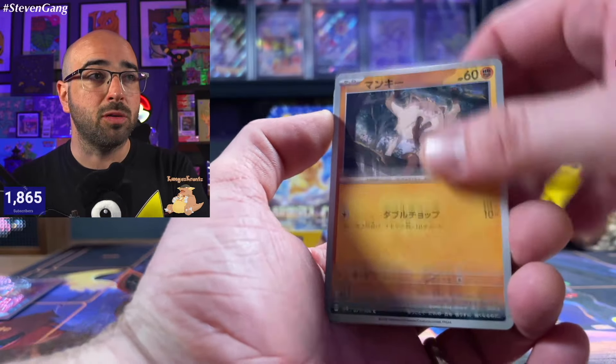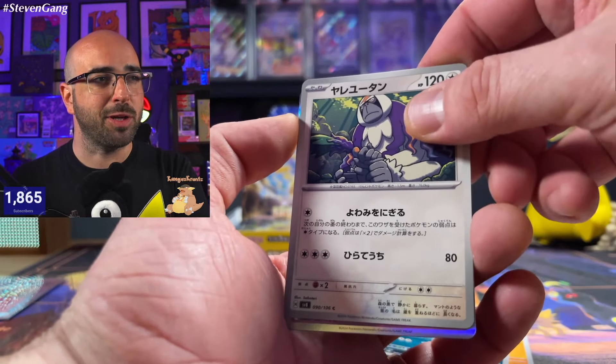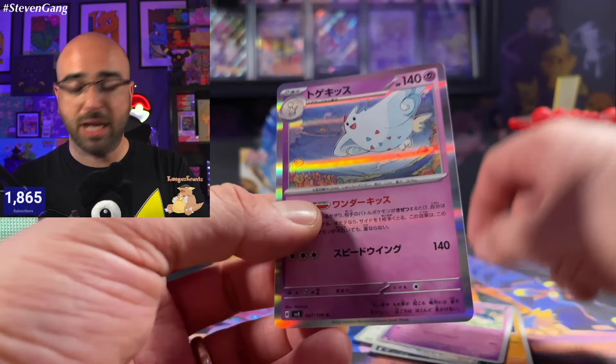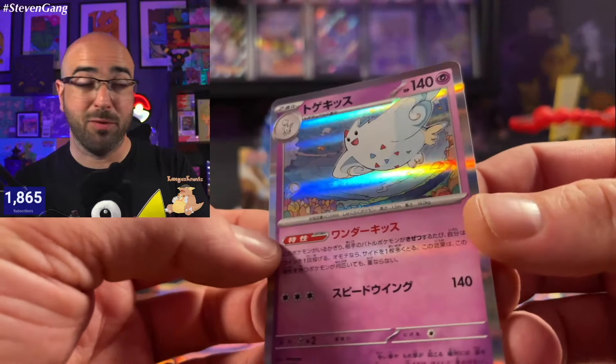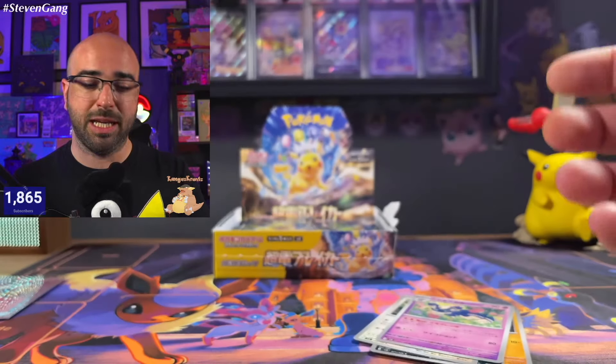ARs are really cool too, so if we don't pull an SAR that's okay. Just want to find some goods — this is the first box I'm going to open for myself. We've got Togekiss. The background on this is really, really cool. I'm loving some of the foils in this set — really, really top-notch.